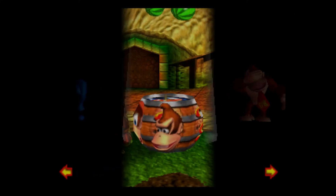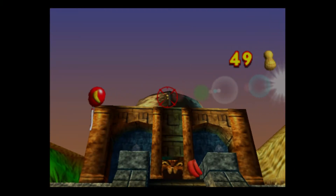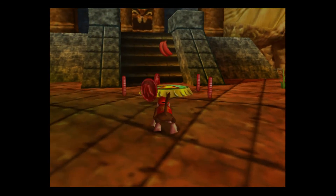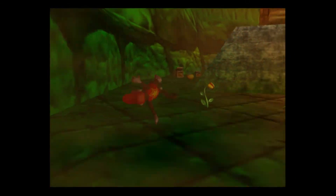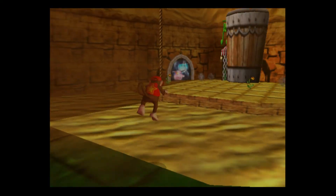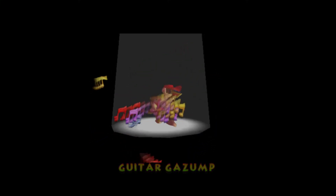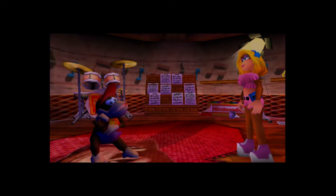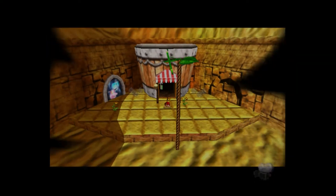With that being said, bongos are not what we need — we need a guitar. And I think Diddy might be able to help us there. Let's go grab a guitar. For three coins, I can give you a musical instrument. Yes, look at that — it's a guitar. That's just what I needed. She just pretty much repeats the same thing.